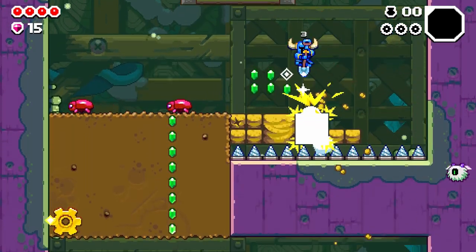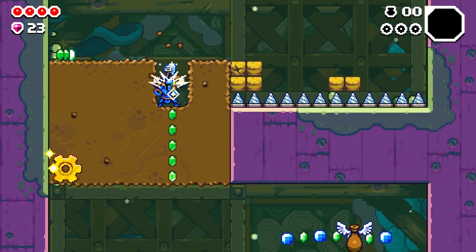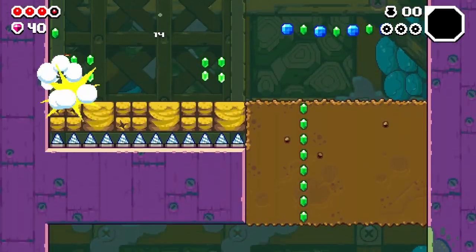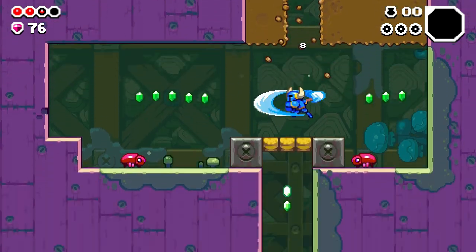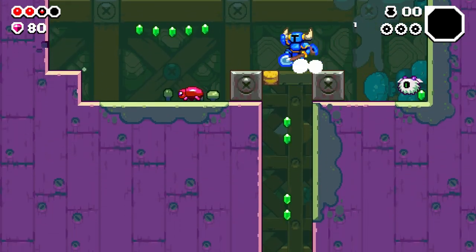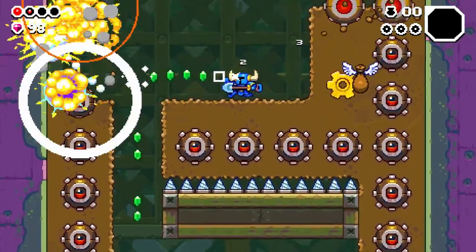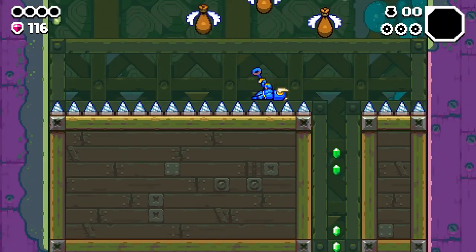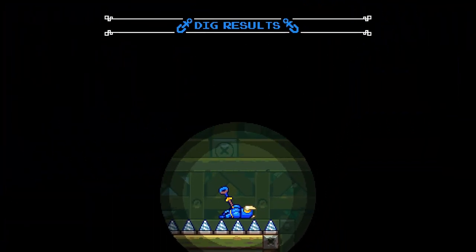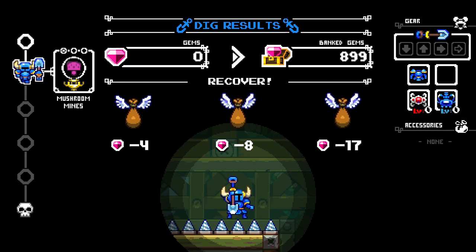Okay, mushroom mines one. I like those little guys. We're gonna go down here, but not too far — dang it, we went too far. It's hard to know how far you're going. It just takes a little time, you just gotta learn. I don't want these stupid guys. Running out of health too fast here, holy smokes. That's a lot of bombs. Ugh. Back to surface — try again. We've got a few minutes.